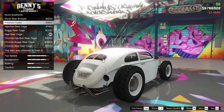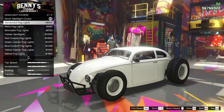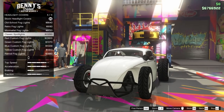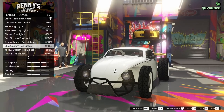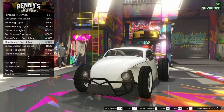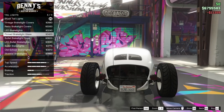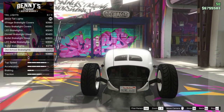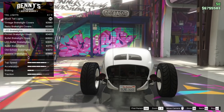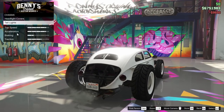For the headlights we have a few different options — we can tint the headlight glass, which is pretty cool. I'm going to go for the blue custom fog lights; those look pretty neat. For the taillights there are quite a few different options as well. I think I'm going to go for the bullet brake light glass — I like the look of those.